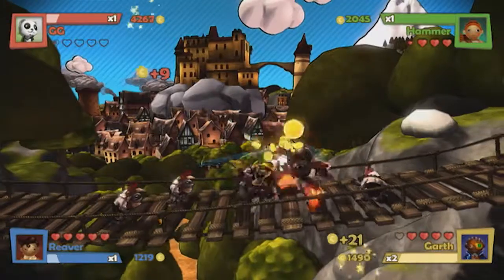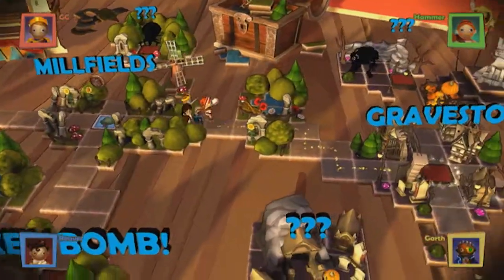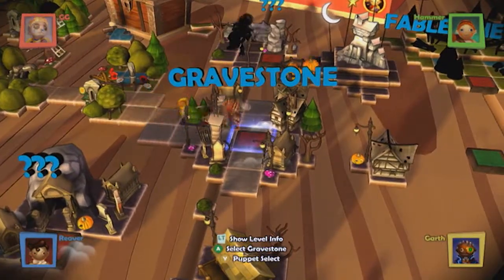The game uses an art style called cell shading, which I'm a particular fan of. Once you've selected your team of heroic ragdolls, you set off across the dining room table on a board game made up of key locations from the Fable universe.